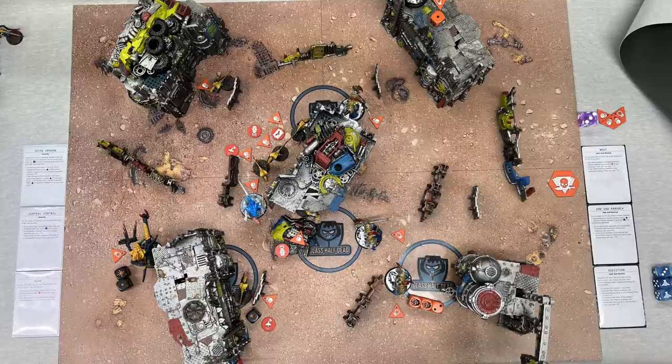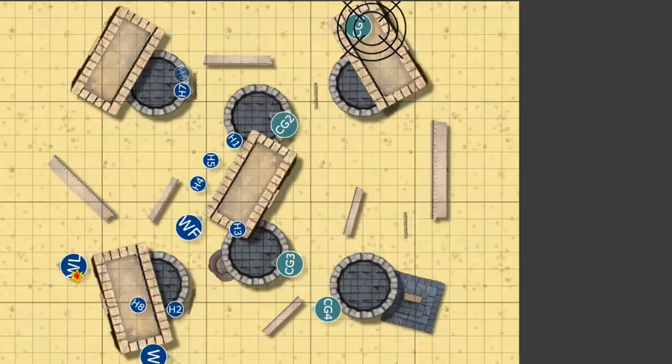From the Tyranid perspective: I've lost a Hormagant — fine. One's down to one wound — fine. I've taken 11 damage on a Warrior. All in all, not terrible. This is where things start to get a bit hairy, but my entire plan had been to get Hormagants within Acid Maw range and just hope I roll well. They are suicide bombs, so this is fine. Turn one for Tyranids was amazing because of that 18 damage, but the actual thrust of the plan happens in turn two.